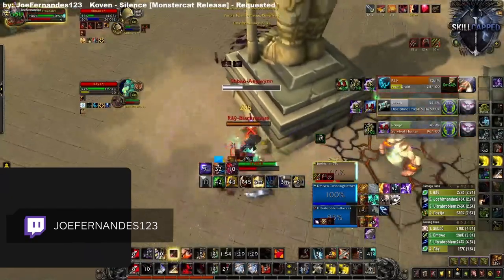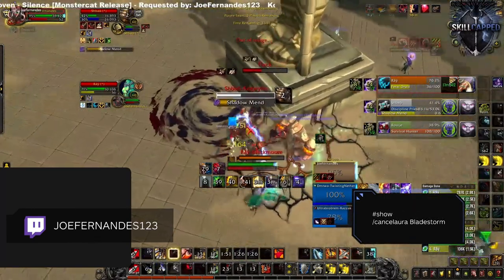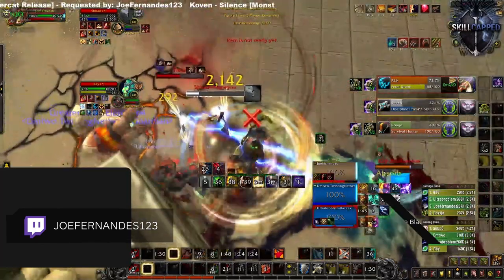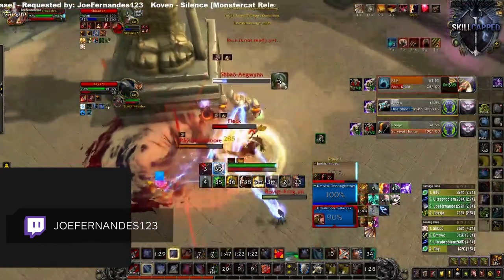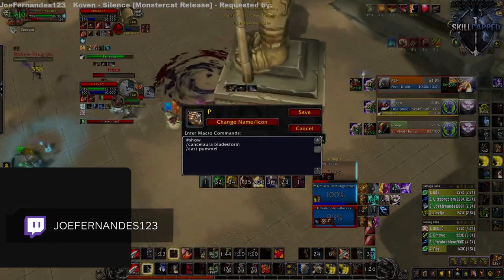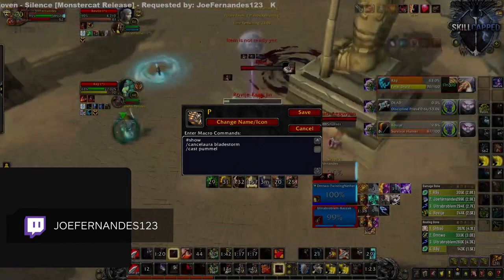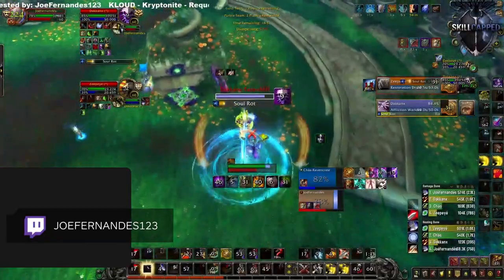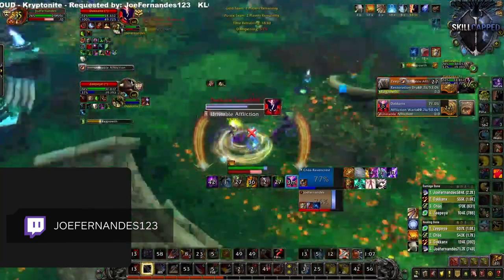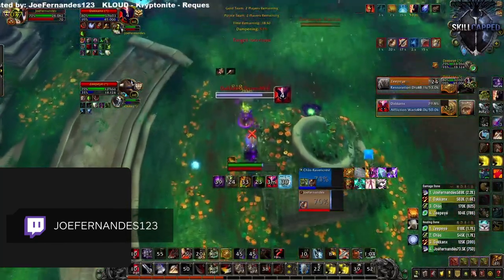Another important macro to have is a Cancel Bladestorm macro. You can choose to have one binding for it or applying this macro on important abilities that you'd want to cancel your Bladestorm for. An example could be on your Pummel, in which case you'd want to make a macro that looks something like this. While it can be quite tedious doing this on a bunch of abilities, it's still worth having if it will make you press your abilities on demand and not be too late on them. Bear in mind that while Bladestorming you can still use a handful of abilities: Ignore Pain, Berserker Rage, Rallying Cry, Defensive Stance, Die by the Sword, and Spell Reflection.